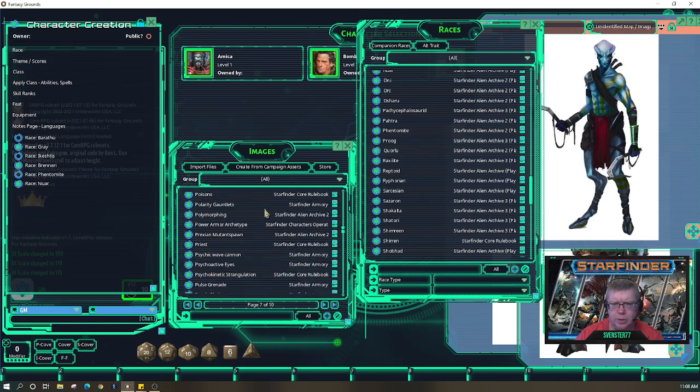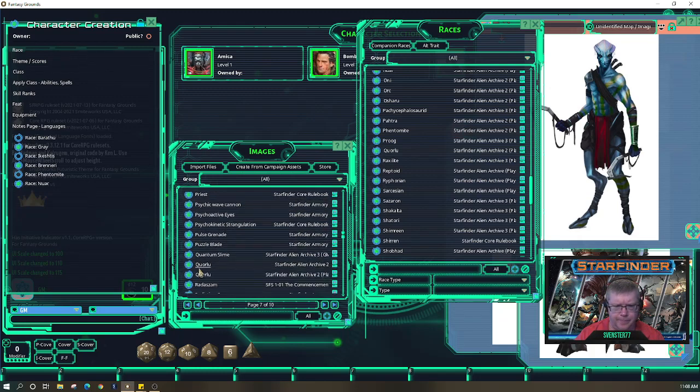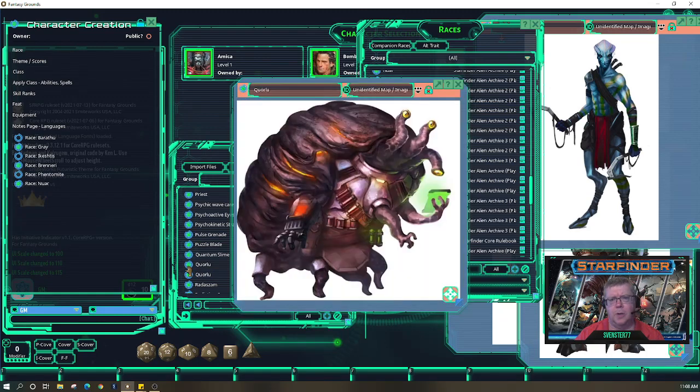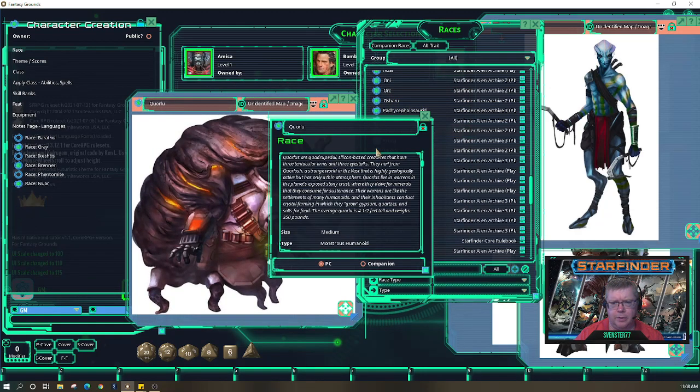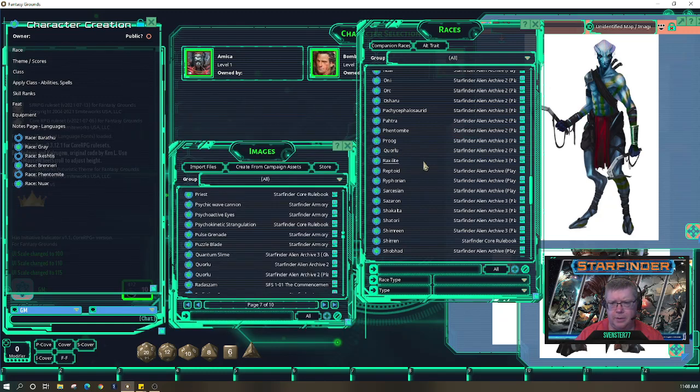What's a Proog? There's no picture of a Proog — oh, that's a companion. Quorlo — they are large creatures, actually a medium monstrous — really good race in terms of abilities. I just don't see anybody wanting to play one for their first time trying a game like this.